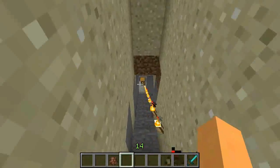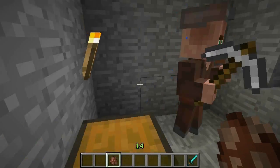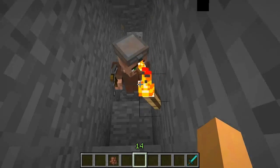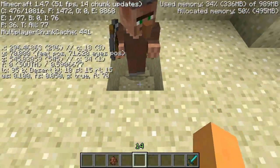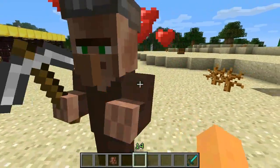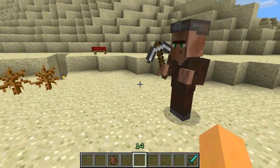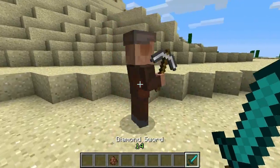The next passive mob is called the Lost Miner, found under y equals 60. As you can see, he's running around with a pickaxe and crying because he's lost. He'll follow you everywhere trying to get out. If you bring him above y equals 70, he'll stop crying, and if you right-click him he'll drop between one and three emeralds. After that they're pretty much useless. Zombies love these guys, which raises your chance of finding zombie villagers.